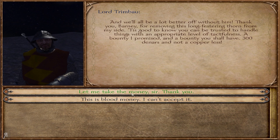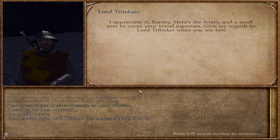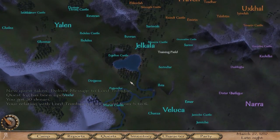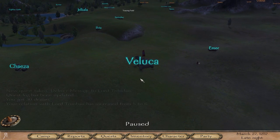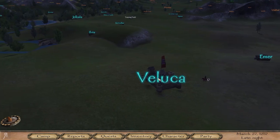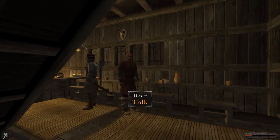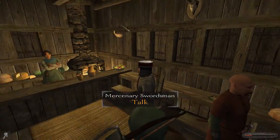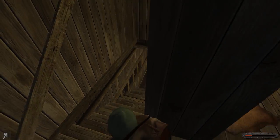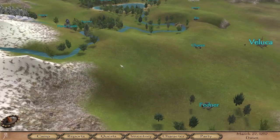Lord Trimbao was over in this direction — and we found him. I gave him his punishment. I'm actually going to take the money because I need money right now rather than anything else. Do you have any other tasks? It seems like we need to go to Etrosk Castle. That's far away, that's all the way over there. It's unlikely that I'll be able to do that very soon. I have 364 dinars — that's enough to recruit Rolf, if he's actually still here.